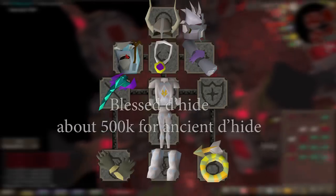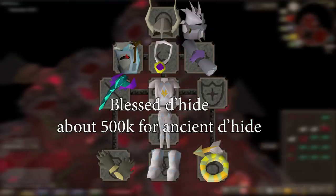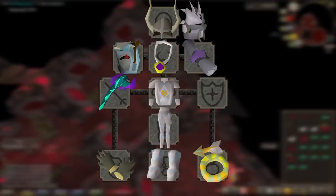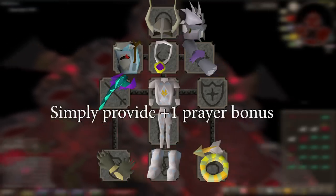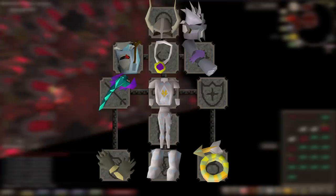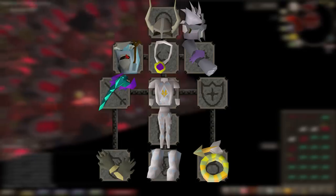Next I would swap the Black Dhide Armor for Blessed Dhide. It's cheapest to start with chaps and then buy the body, and typically the cheapest are either the Ancient or Gothic variant. These are a simple straight upgrade to Black Dhide in that they provide plus 1 prayer bonus for each piece. At only about 500k total for both pieces, this is a very cheap upgrade that will save you a lot of prayer potions in the long run.